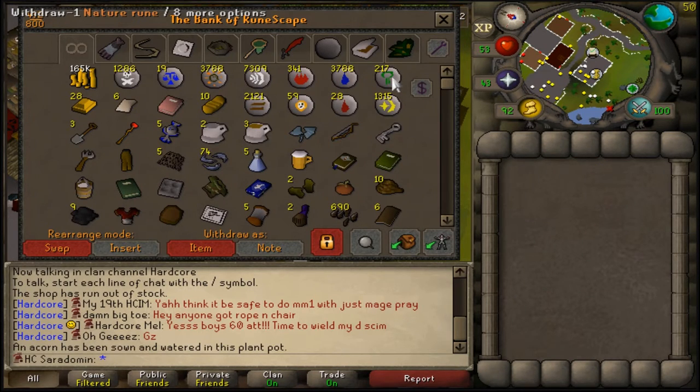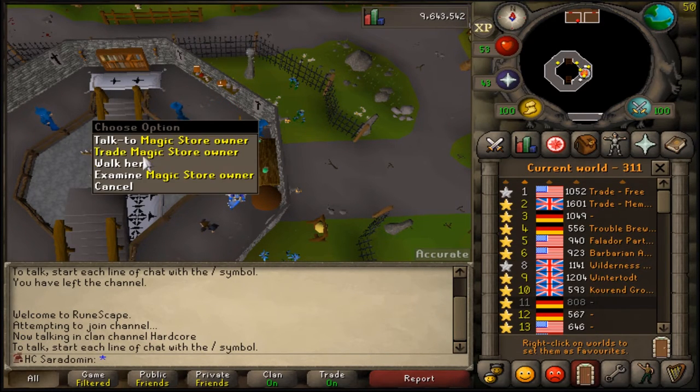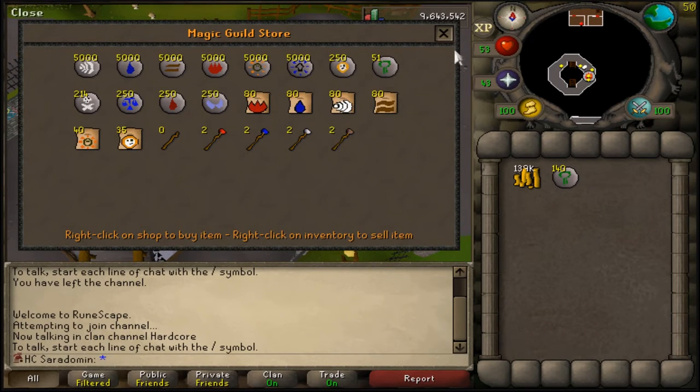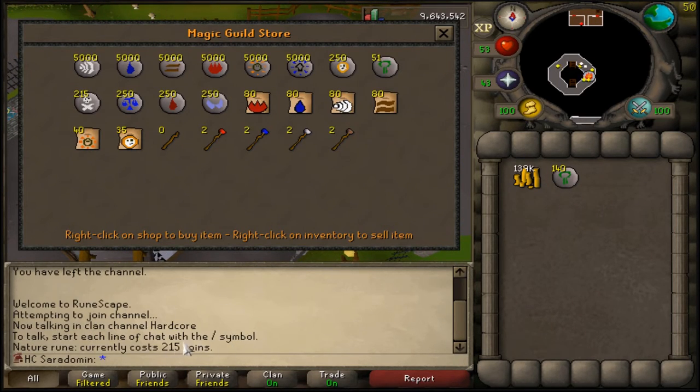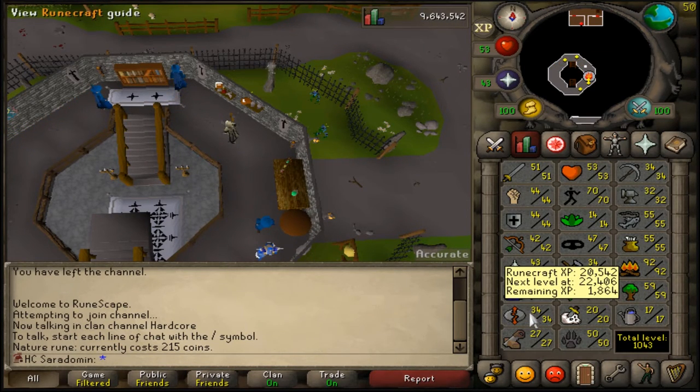I just realized that in order to get the rest of my alchemist points for the boots and the Bones to Peaches, I'm going to need a lot more nature runes. So I think I'm just going to go and blow my stack on nature runes. I have hopped for ages now and every single magic store has them all sold out. These are way too much — you can usually buy them for like 160, and that is 215, that's way too much.